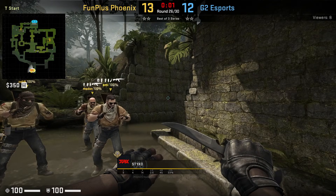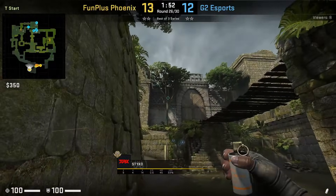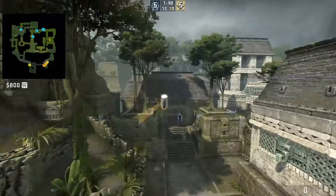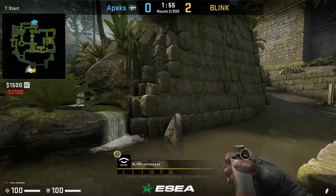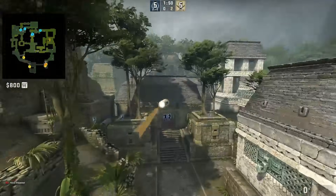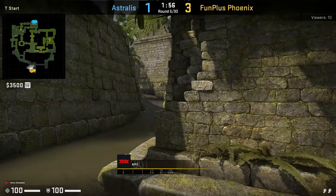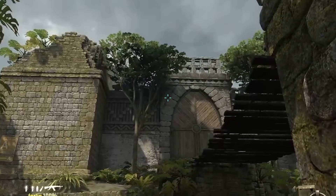We are going to begin T spawn looking at mid smokes. Stiko smokes house from spawn by getting in front of the rock, aims at this part of the tree, then walks half a step and jump throws. Synopsy smokes house from top rock, aims in this area, then walks half a step and jump throws.